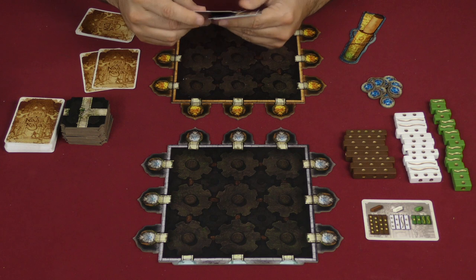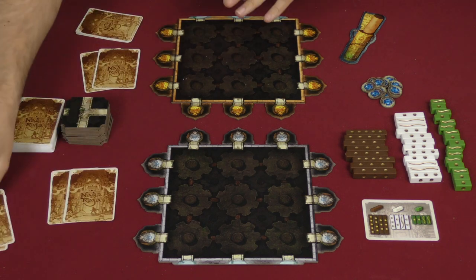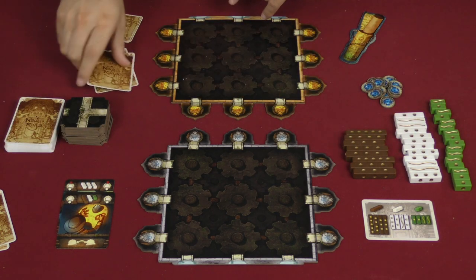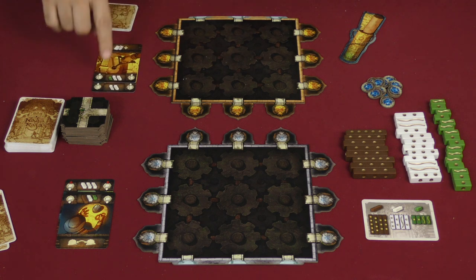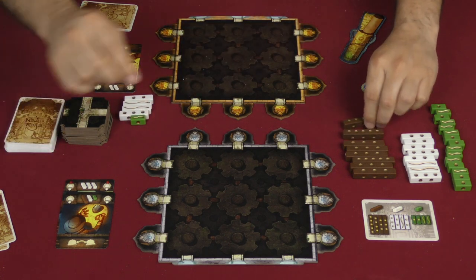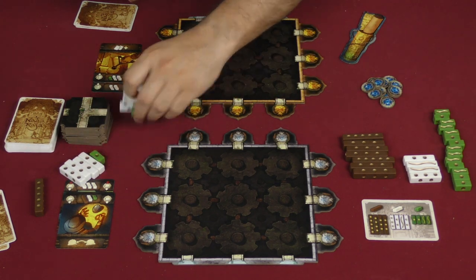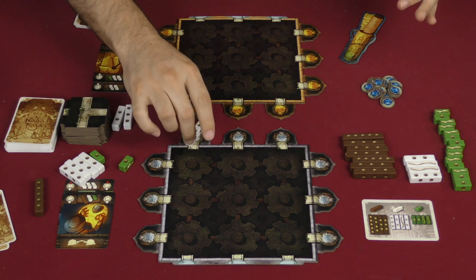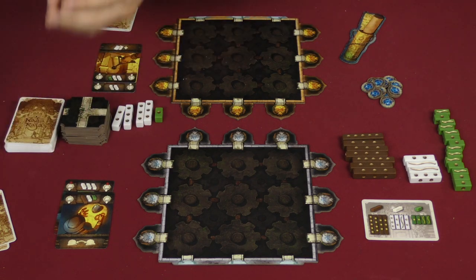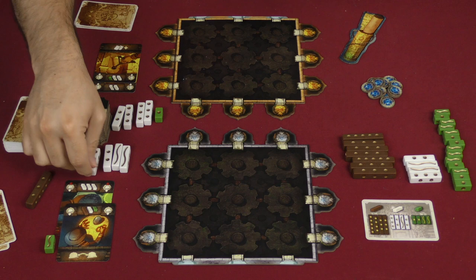My opponent would take a look at their hand and play these two cards. Then we reveal those, and the only thing we're looking at is the dice sticks that we are going to be rolling. I reveal mine and gather what I get, which in this case is four white ones and one green. My opponent is going to get one brown, four white, and a single green. And then we are going to be rolling these.